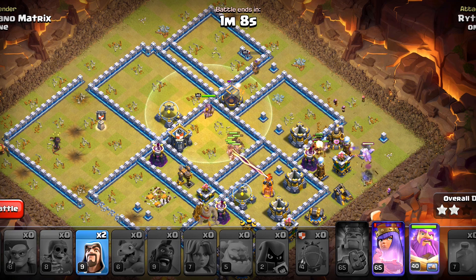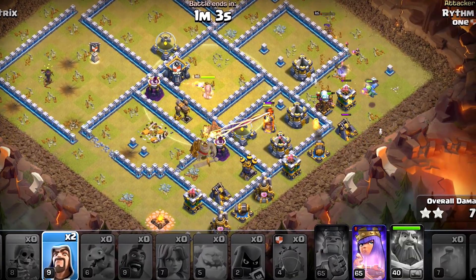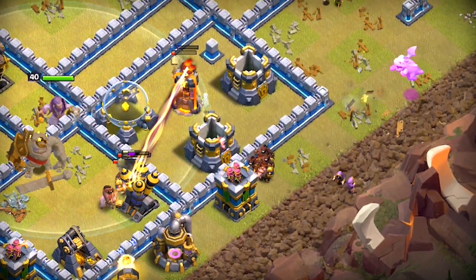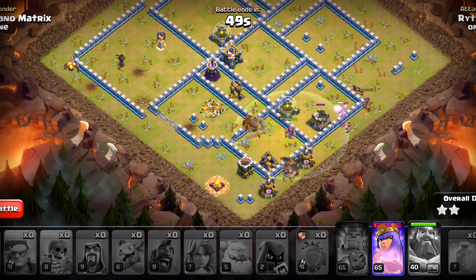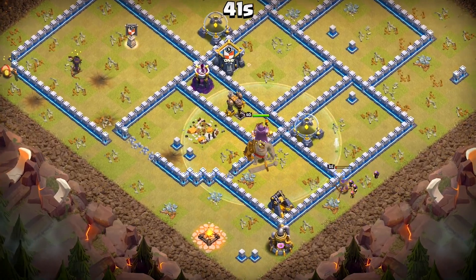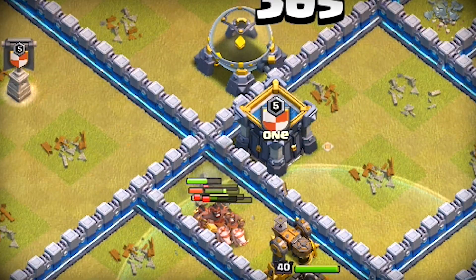Now I would like to use the Warden Ability as they approach this multi. The Hog Riders are live on this side and they seem to be doing well. We'll snipe that Cannon with our Wizards. That worked out nicely, and the troops are moving in fast. Now only that Archer Tower and a Wizard Tower are left in the core. I'll be using my Queen Ability in a bit to speed up the process. It worked out nicely, because the Wizard Tower attracted the Hogs towards the core, where there are the remaining resource buildings.